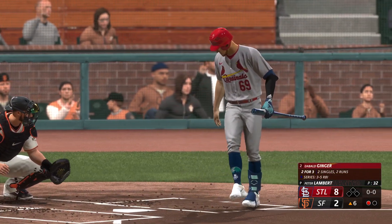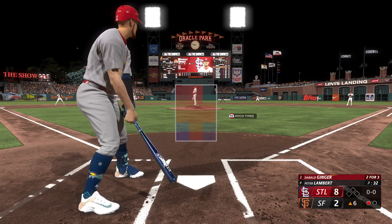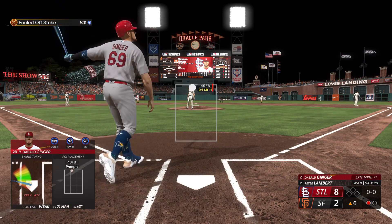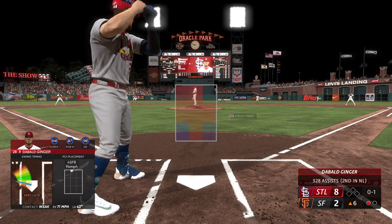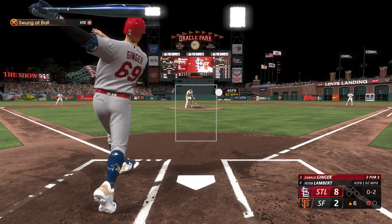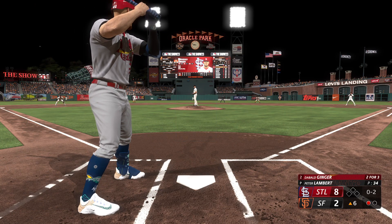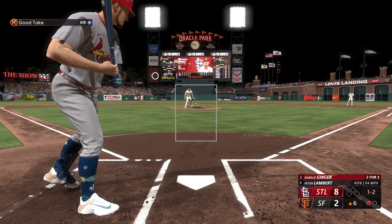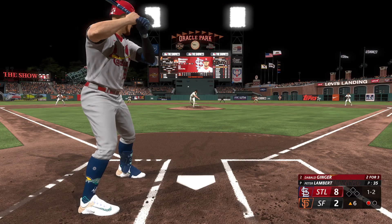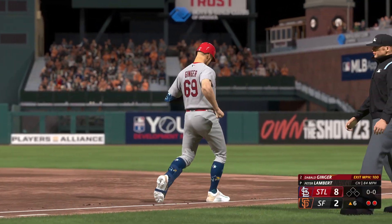Top of the sixth, one out nobody on, standing in for the fourth time today - two for three, three for five on the series. Peter Lambert still on the mound. First pitch four-seamer in the top of the zone, late swing fouled away, oh and one. Second pitch four-seamer just off the outside corner, cut on it and missed, oh and two. Weird movement on the next one, one and two. One-two pitch right to the second baseman - took it on the short hop, threw to first for the second out.